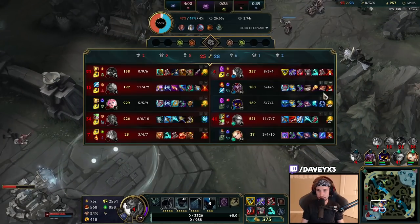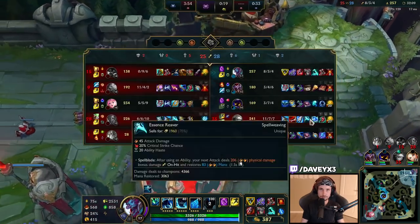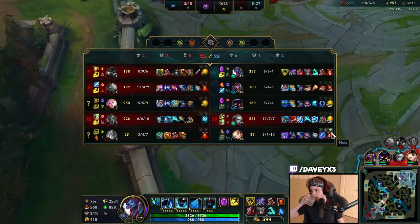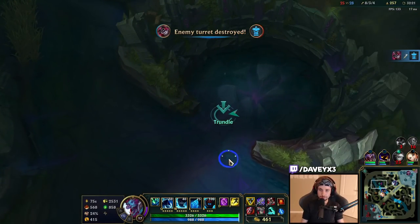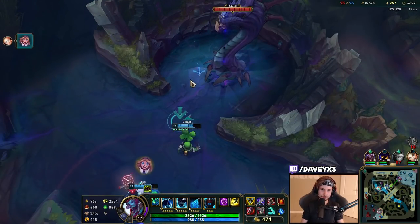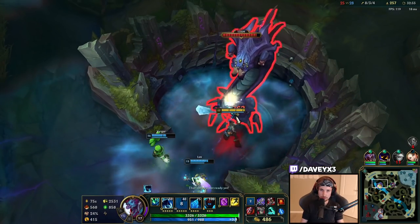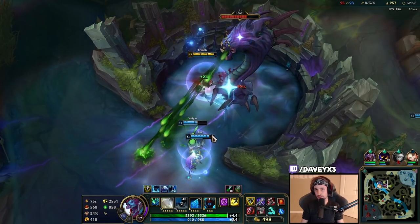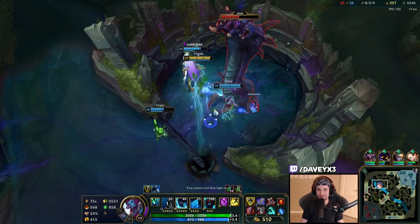My team could go for Baron actually — that would be awesome. The drake is spawning in about 15 seconds so my team could rotate to it. We've got to get this Baron and then rotate to drake after. Thankfully we have this build — otherwise we could never do the Baron this fast. It's all thanks to the Trinity Force on-hit build that we can shred the Baron so fast.